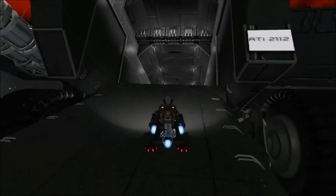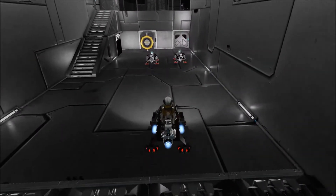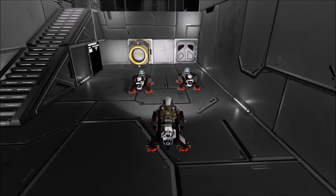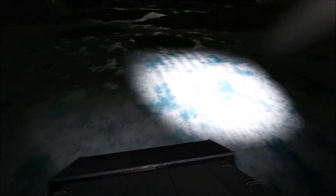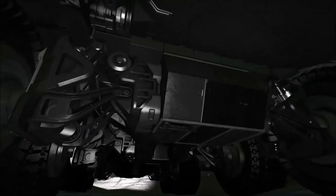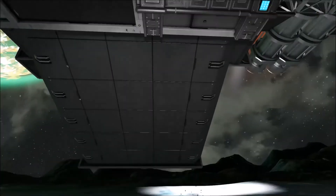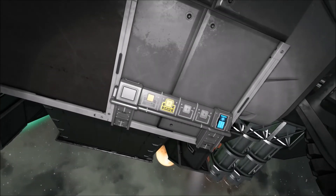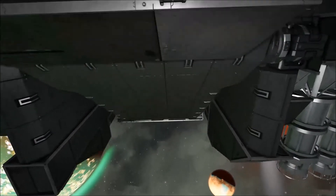We drive the hover bike back up, drop it off, and then underneath we have the same setup as before. You can actually raise the ramp and lock it when it gets into place.